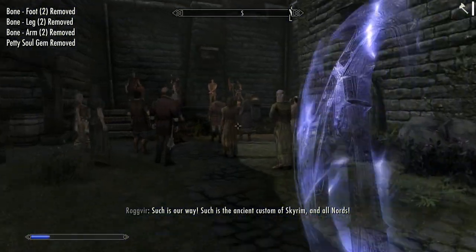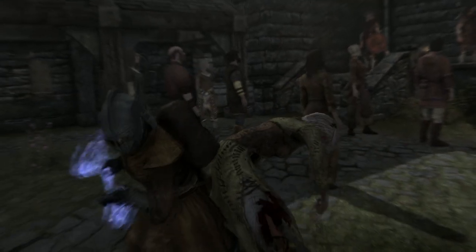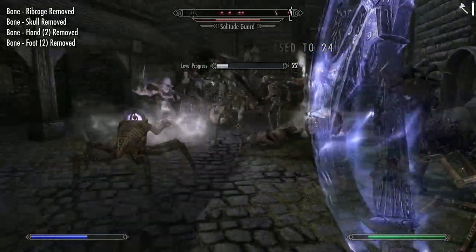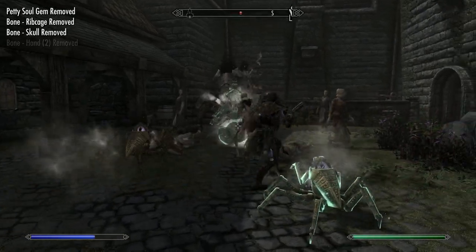The Dark Hearts is a new necromancy mod for Skyrim Special Edition, which adds the most diverse range of minions I've ever seen in a Skyrim mod. Most mods deal mostly in Skeletons, but this mod deals in Skeletons, Dralgur and Spirits, as well as reanimations.